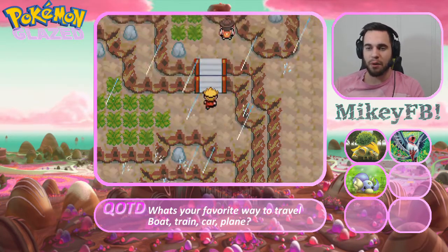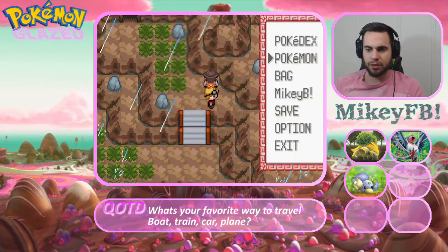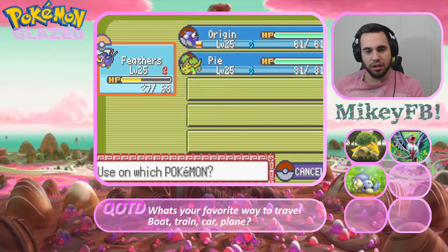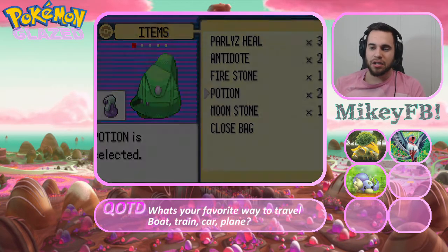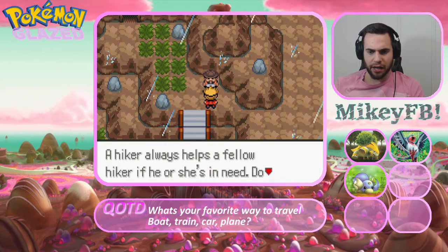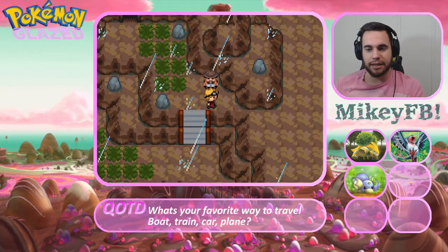I should have just tossed a ball, but I didn't want Feathers to take extra damage because it's already damaged enough. We only have two potions. Should I just run back then? Let's go ahead and run back - no, I don't want to. I want to get some stuff done, so we'll just heal up a little bit. One should be enough. A hiker always helps a fellow hiker - do you need to heal your Pokemon? Well, we wasted a potion, so now we're really good.